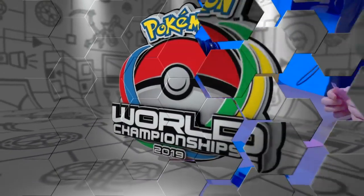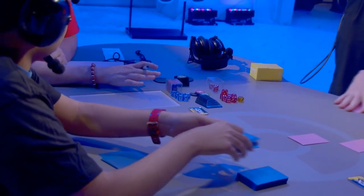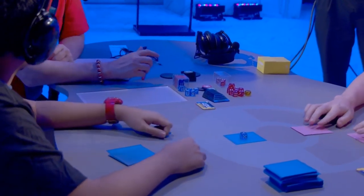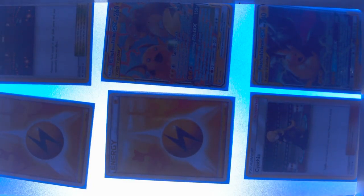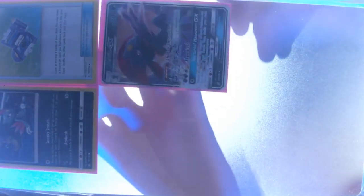They've been grinding all year, and they're really close — just two more wins. Players getting set up here. Zachary's actually on that Dark Box Toolbox deck. We haven't really seen it much, and it features a lot of the new cards from Unified Minds. Kenny's prizes are going to tell us he's on the Pikachu and Zekrom GX deck — the most played, or second most played deck in the building today.